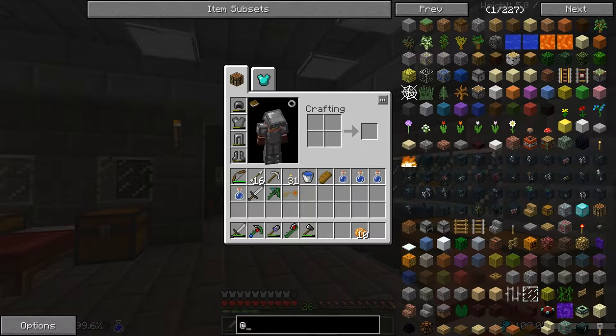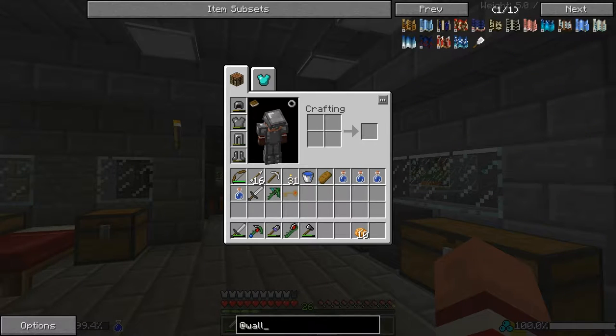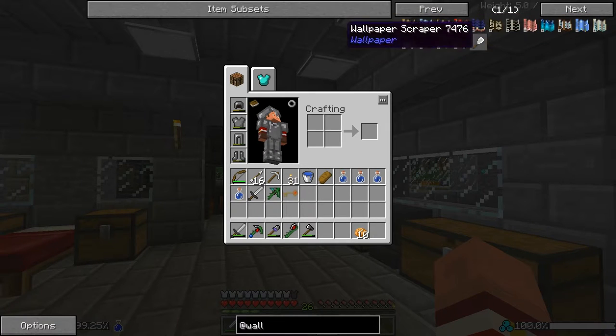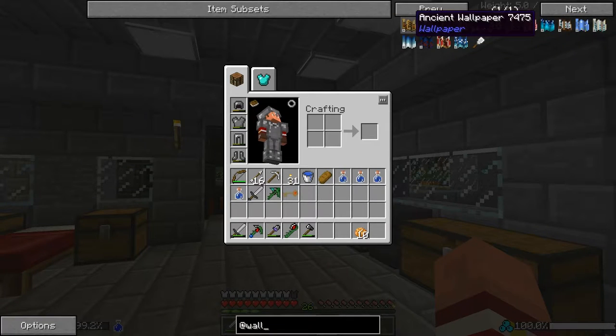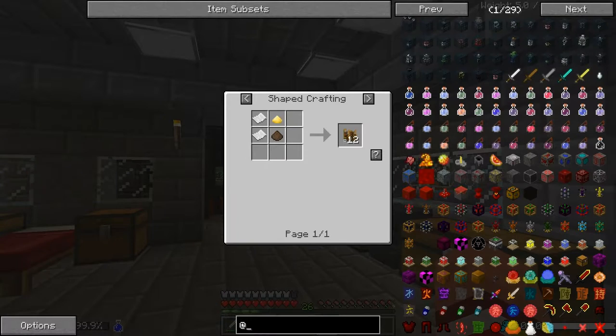Next we have Chisel. We know what Chisel gives us so there's no point in checking out Chisel. Was it wallpapers? These wallpaper things look kind of cool, but again it's just paper - it is just a decorational thing, so no point looking at the wallpaper.